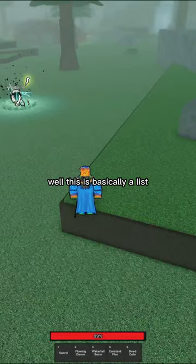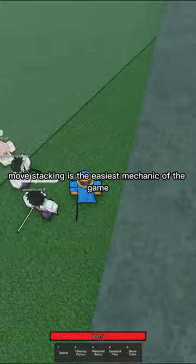Number one is move stacking. Move stacking is the easiest mechanic of the game, but it's still pretty difficult to learn for every moveset.